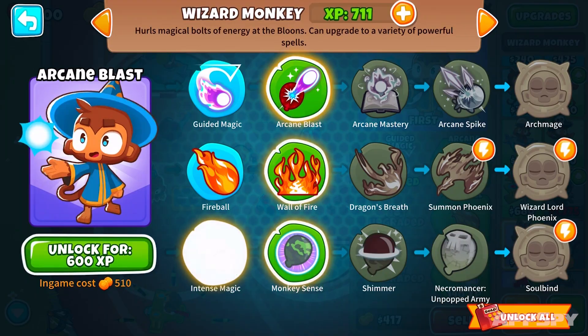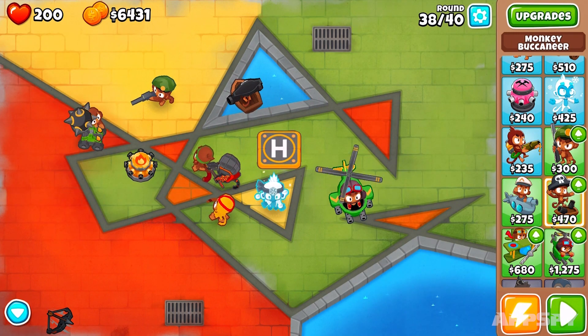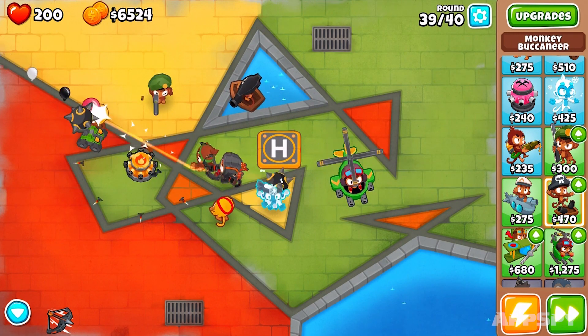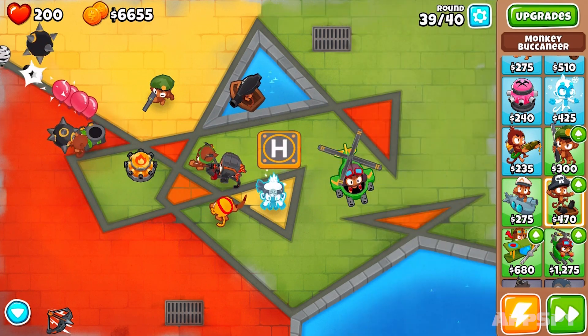and monkeys that can fire out blasts of magical energy. To be honest though, it doesn't matter too much what monkey you're using, because the tactics are almost always the same. Defend the choke point in the map, and there's a very good chance you'll get through all 40 waves.